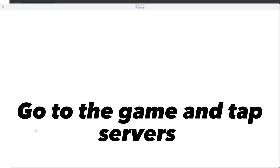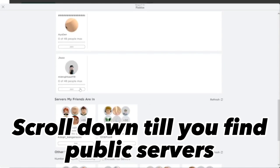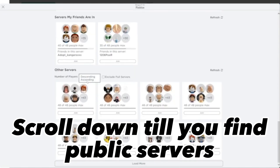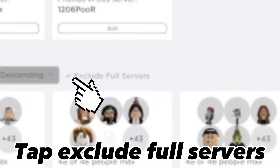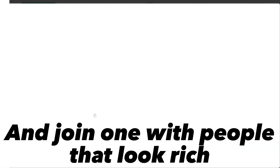Go to the game and tap Servers. Scroll down till you find public servers. Tap Exclude Full Servers, and join one with people that look rich.